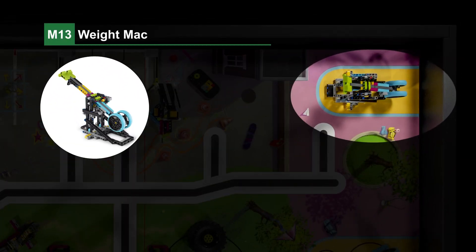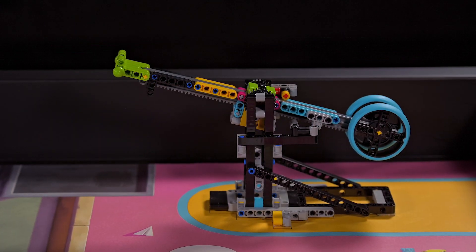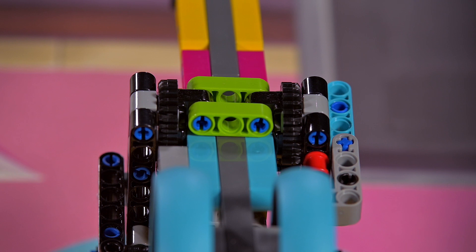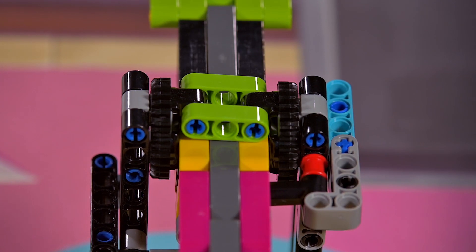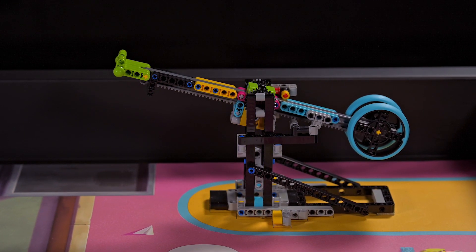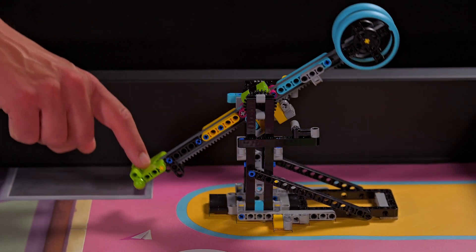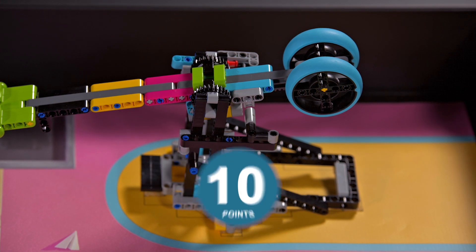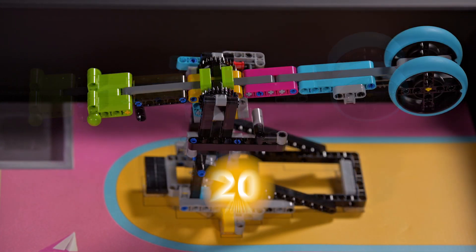Mission 13 — Weight Machine: before the match, set the weight machine to the color you want — blue, magenta, or yellow. During the match, the robot forces the large lever down until the little yellow stopper falls to score points.